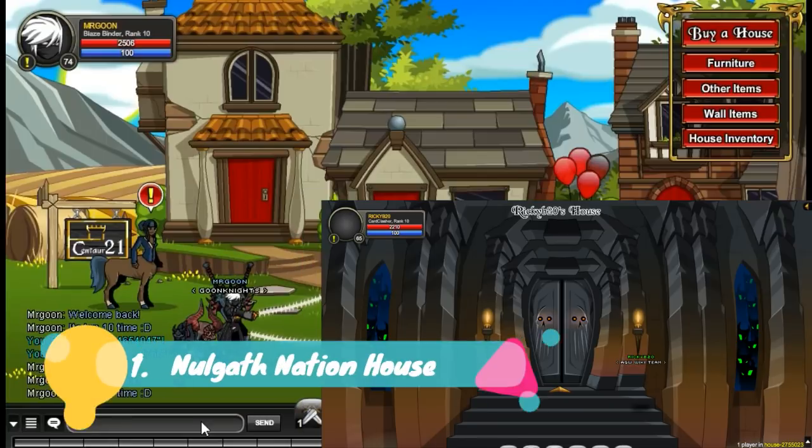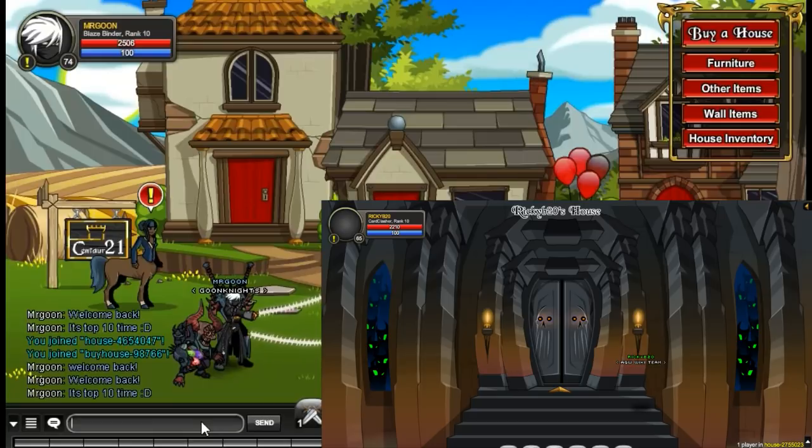But at number 1 we have got the Nulgath Nation house. This is pretty much exactly the same as the Legion Castle, except you have got a room which gives you some quests and there's a little NPC in there. That's the reason it pipped the Legion Castle to the number 1 spot.